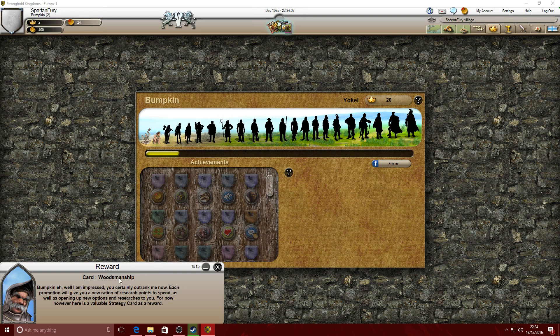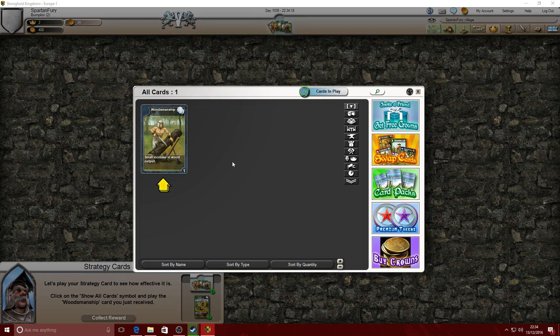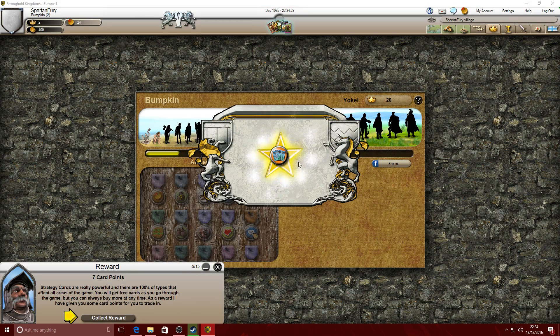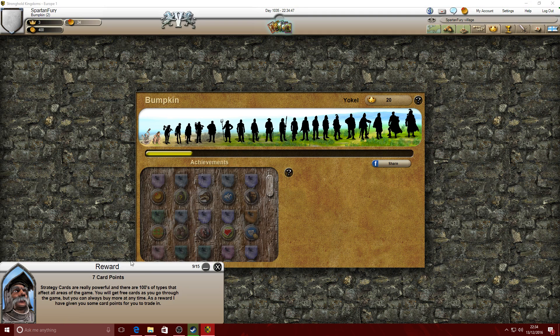A card - certainly angry, outrank me now. Let's play your strategy cards to see how effective they are. Click on the show all card symbol and play the Woodsmanship card you've just received. Small increase to wood output - alright then! Boom. I need 20 crowns to become a Yokel. Collect reward - seven card points.